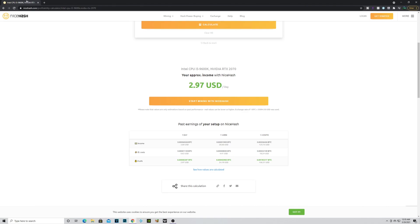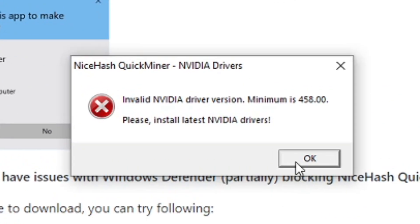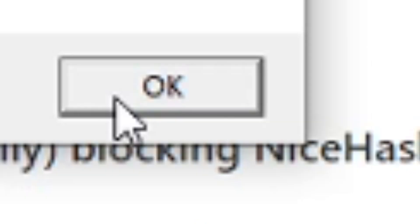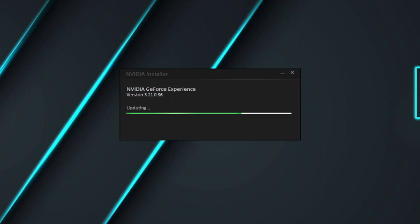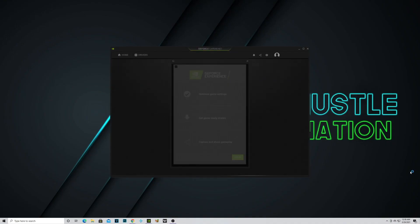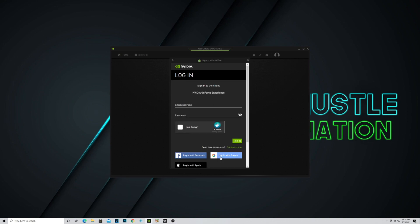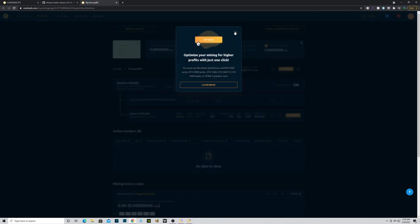We went ahead and actually downloaded NiceHash, but then realized I haven't actually updated the GeForce driver for a while — like a long while. So we had to go through a long process of downloading the new update, and once it was finally complete, we were able to open NiceHash.